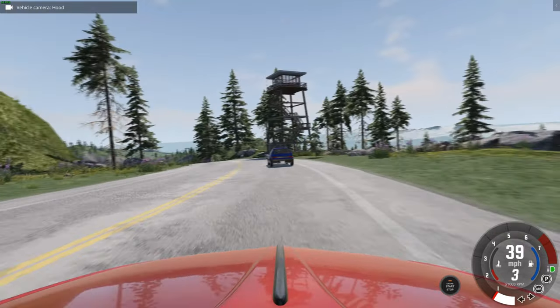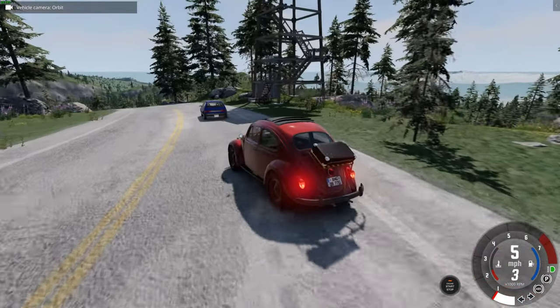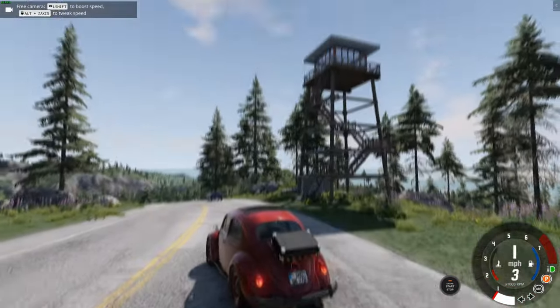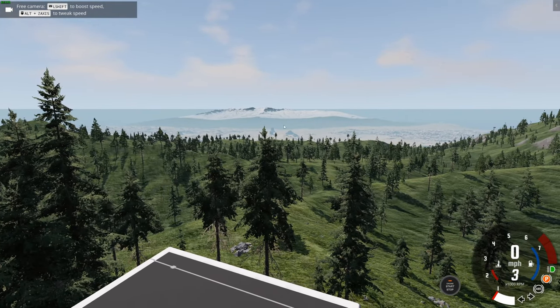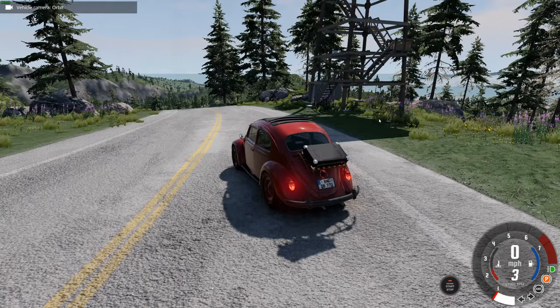Whoa, look at this tower — that's one of the first big buildings we've seen. Let's have a quick look. Looks like a kind of watchtower. But from here you can actually see right over the map. There's the next biome, the desert, and then another, and then the Arctic region.